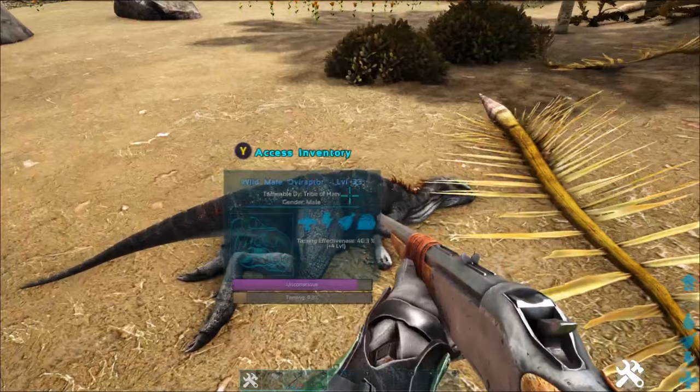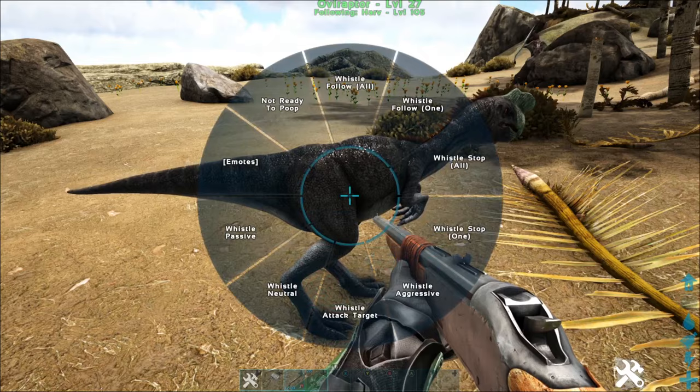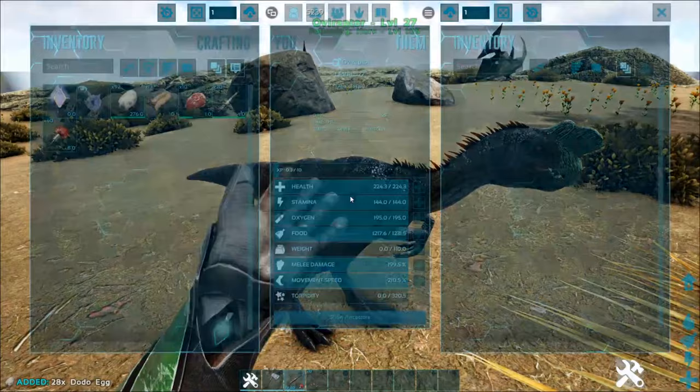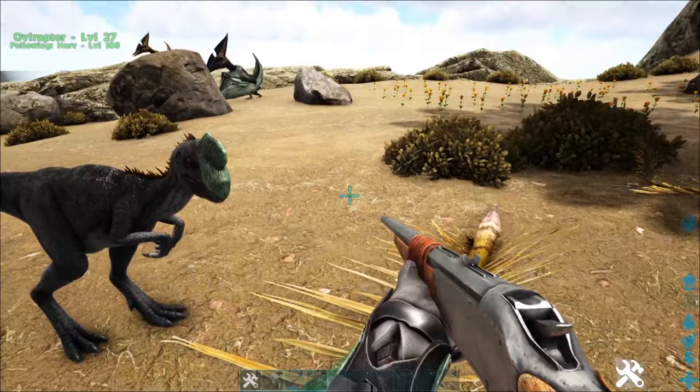Alright, we got a tamed Oviraptor. We're going to put him on passive — these guys aren't fighters, they're not good for fighting really, and their stats don't particularly matter very much. And they will eat just meat after they're tamed, so you don't actually need to sit there and keep feeding them eggs forever. But we're going to show you what this guy does specifically here in just a second.